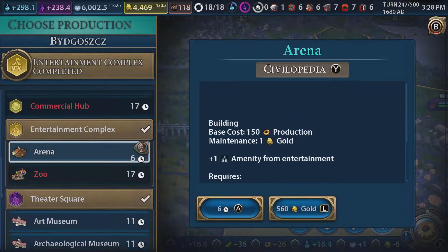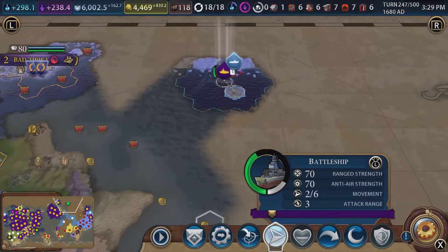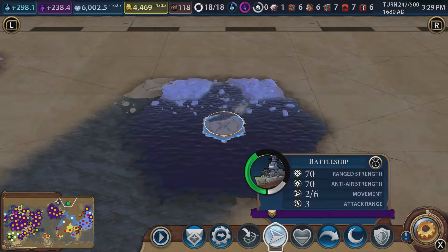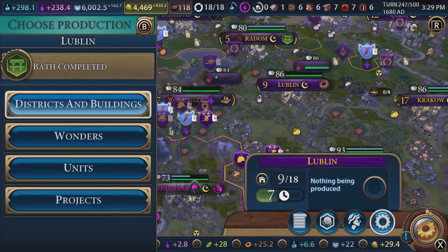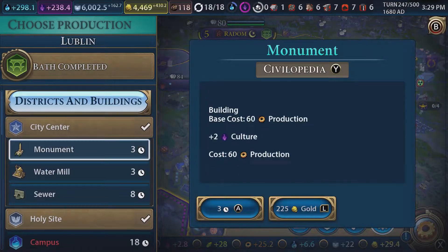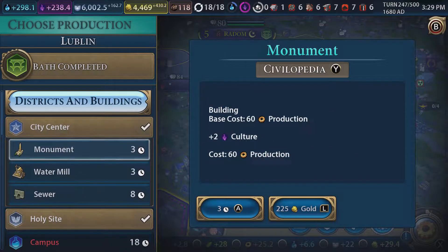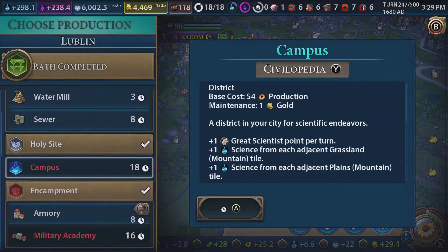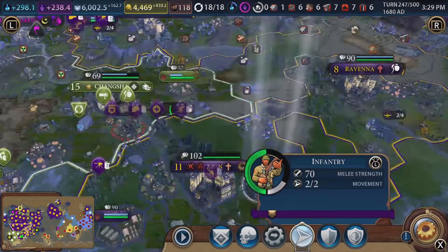Bath, bath - we've got one which is kind of good. Build an arena - six turns, like a bargain. I feel like there's going to be an island up here. Oh no, I shouldn't have done that. A submarine is going to be better than battleship right now - that's bad. Bath completed there, which is nice. Housing's great as well. It's kind of weird not having monuments at this stage. I don't think we need builders in the Lublin - the Polish bit of the empire. We could improve some stuff around - build a builder, just to keep things ticking over, especially with housing.